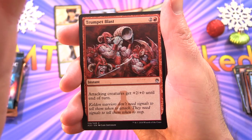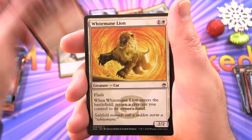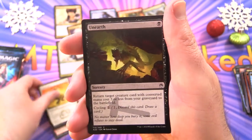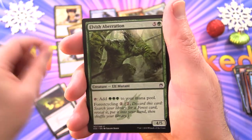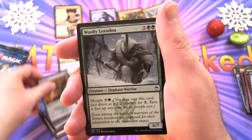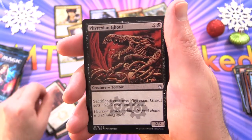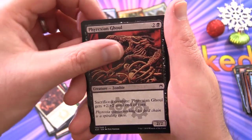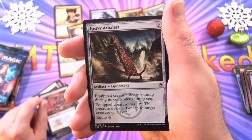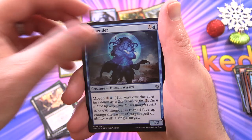Next up we have Trumpet Blast, White Mane Lion, Unearthed, Elvish Aberration, Arcane Denial, Primal Clay, Woolly Loxodon, Jackal Pup, Fencing Ace, Phyrexian Ghoul — that's delightful. Uncommons: Heavy Arbalest, Deadly Designs, Will Bender. And — oh — Imperial Recruiter!